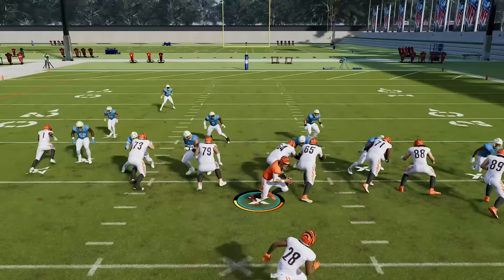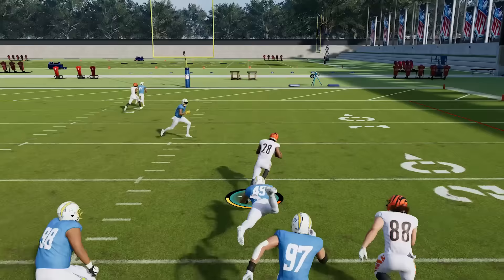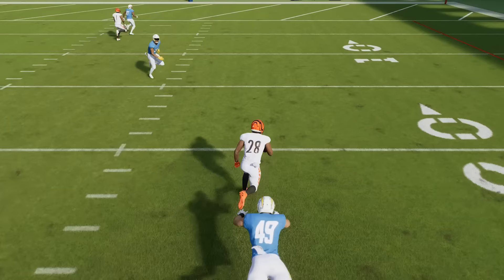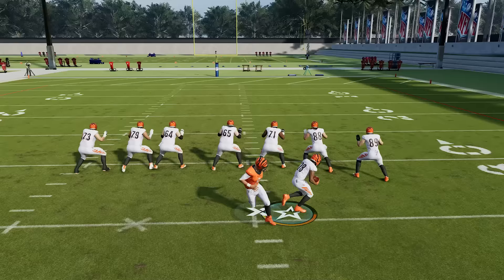Number three: use the new cutting mechanic. When you get the ball and see a cutback lane, use the left trigger or L2 button to do a hard plant with your running back so you can attack the hole quickly before it closes. You can see right here with Mixon — we hit the left trigger, he hard plants, and we steer him right through the open running lane for a huge gain, even a touchdown. Also in the open field, if you tap this button lightly, it'll help you avoid user defenders as they run right past you, and then you can sprint into the opposite direction.